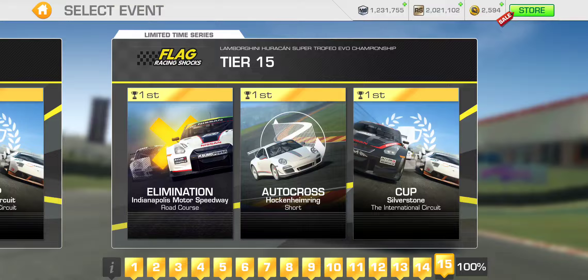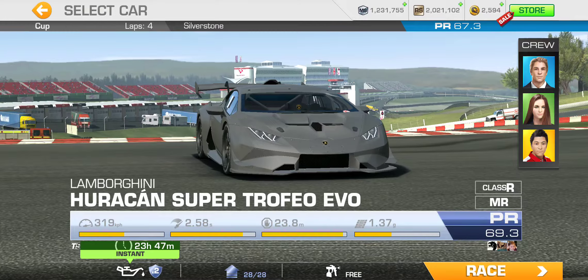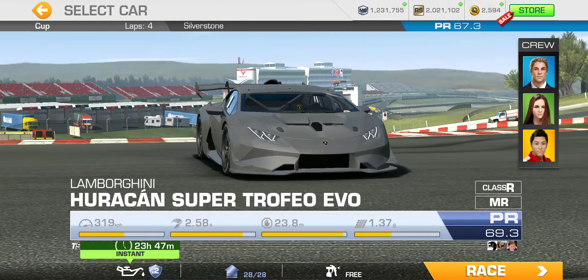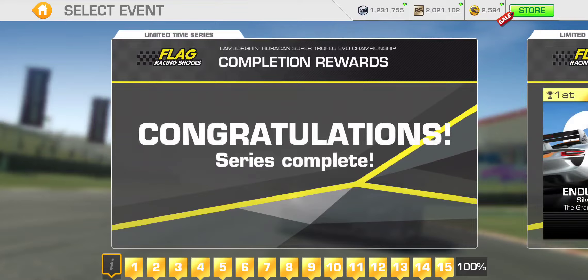That takes us to the final tier — tier 15: Elimination at Indianapolis Motor Speedway Road Course, Autocross at Hockenheim Short, and the final Cup at Silverstone International Circuit — four laps with a PR 67.3 required. It's kind of generous that they are offering not just three-hour instant service, but the full day. So that is always welcomed, of course.